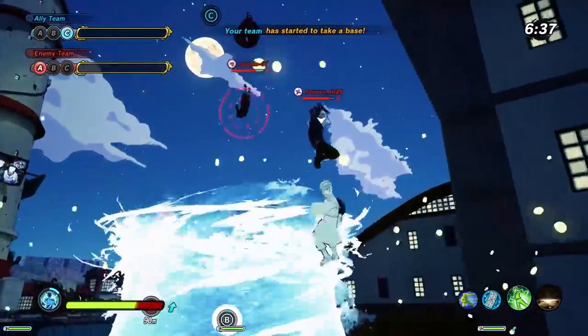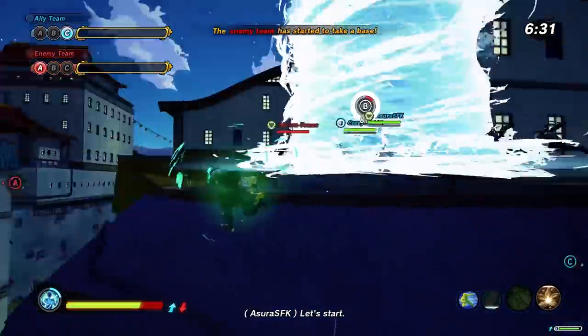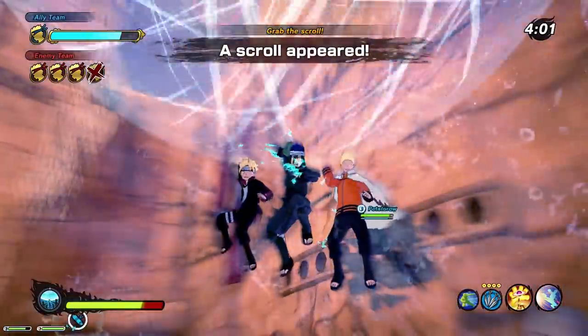Sakura is without a doubt a strong support character, but to heal your team you'll need to rely on healing tags and other jutsu. We're gonna take a look at everything you get when you buy Sakura, and also take a look at the new attack type's ultimate that you get if you decide to buy the season pass.